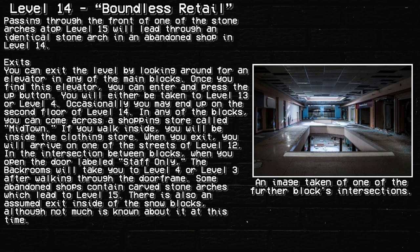In any of the blocks, you can come across a shopping store called Midtown. If you walk inside, you will be inside the clothing store. When you exit, you will arrive on one of the streets of Level 12. Additionally, in the intersection between blocks, opening the door labeled Staff Only will take you to Level 4 or Level 3 after walking through the door frame.